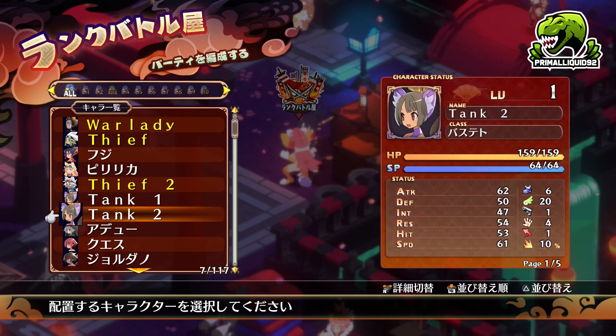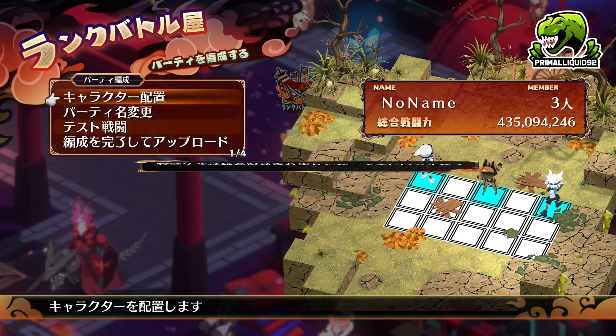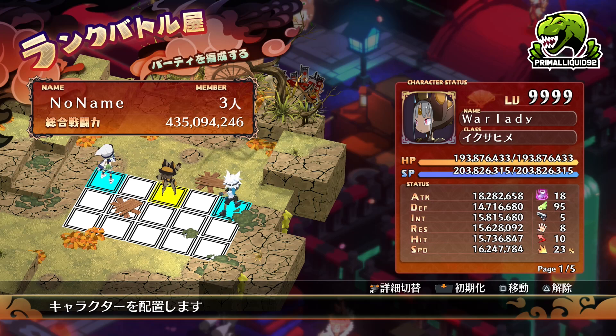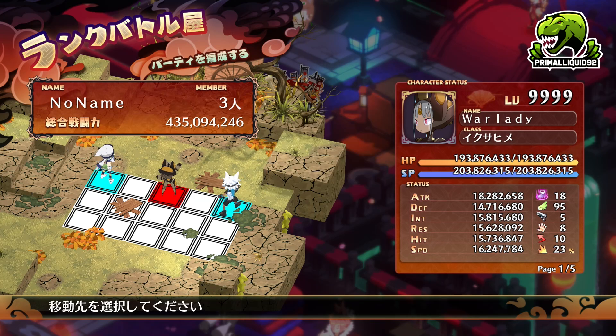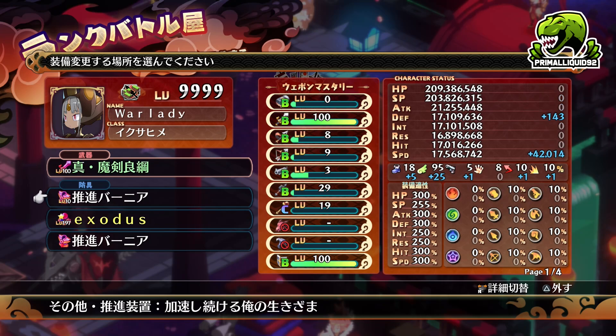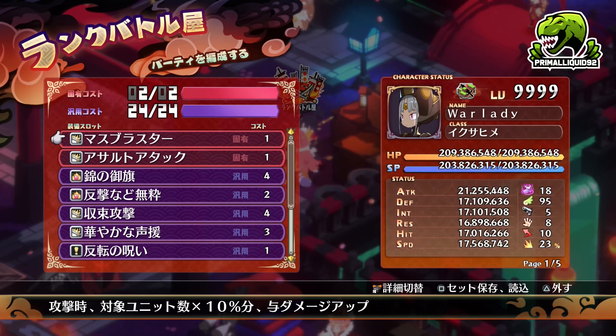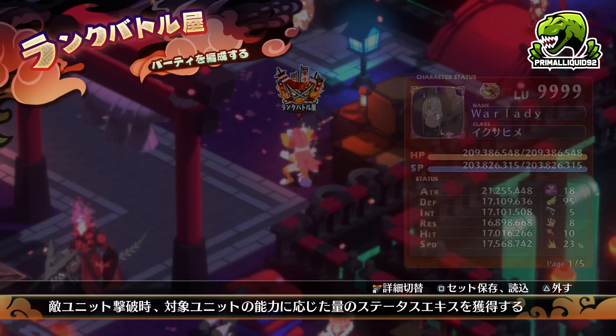For example, you could create two healer characters, or you could create two tank characters, like I'm going to. I'm going to have two tanks to take all the aggro from the enemy, a healer, a buffer, and then my main damage dealers. And once you have actually done your demonic intelligences, you can also do a few different things. Firstly, you can actually change your equipment — you want to make sure you have the best equipment ready for this, because you are going to be going up against other players and they're not going to pull any punches. You can also change your abilities as well.